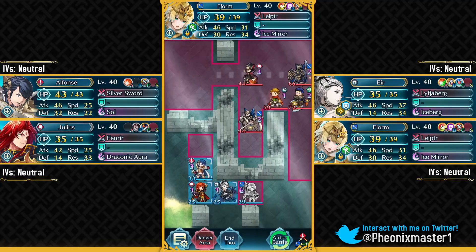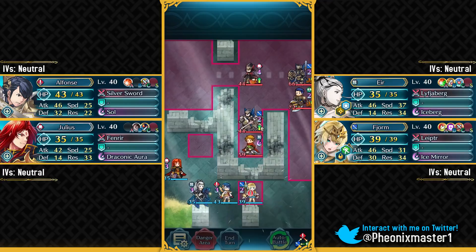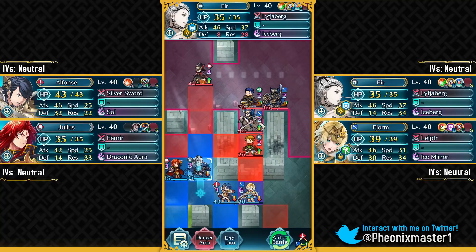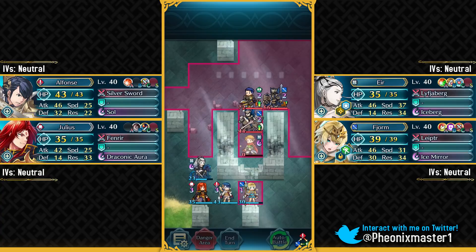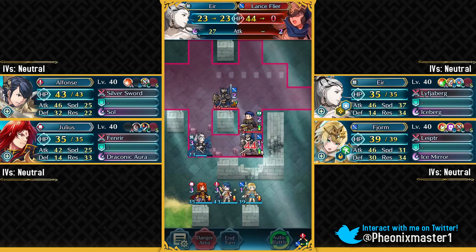I can just have Fjorm in the range of these units, just have Julius over here, and have Alphonse give the Spur Attack support to Fjorm — both of these OCs of Book 2 and 3 working together. This mage is gonna be going here and Eir can just take care of him pretty easily. So Matthew is gonna go down, and this guy is gonna be breaking that obstacle, which is completely fine.